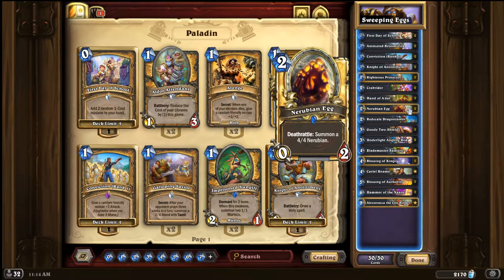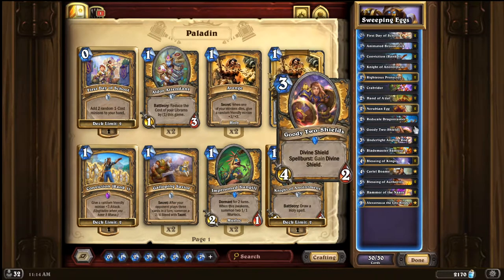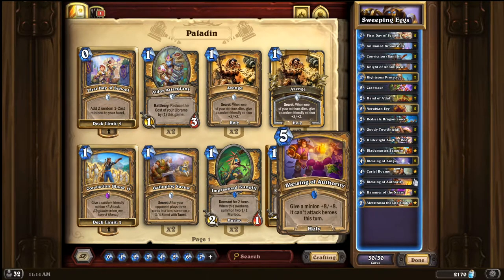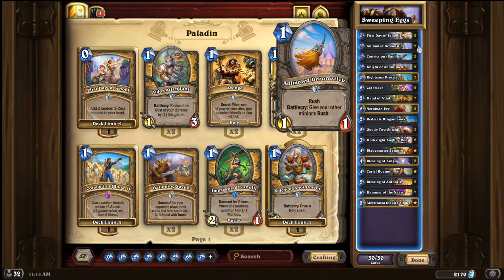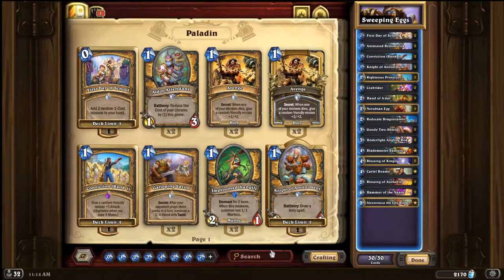You buff your egg, trade it in, spawn your 4/4, and your broom - it's super strong. Broom plus things like Goody Two Shields are super strong with Authority. It's a flexible tool - not a fantastic card in the deck, but to fill out the last slot it's pretty good. I'm also running one copy of Red Scale Dragon Tamer, which is very similar to Talon's.